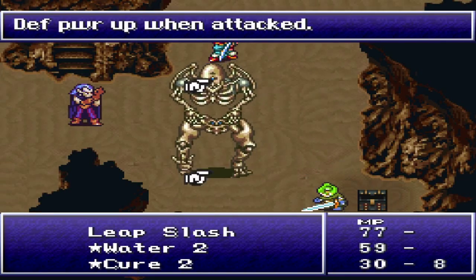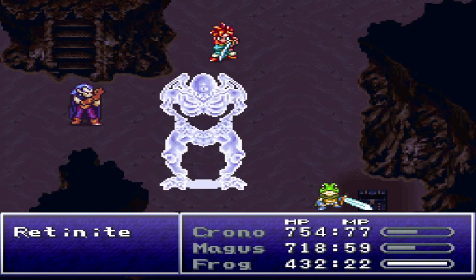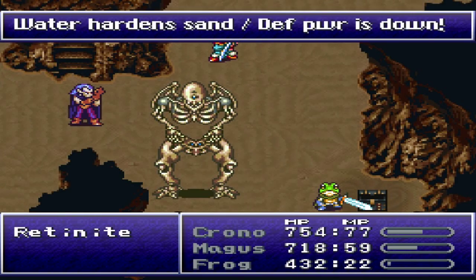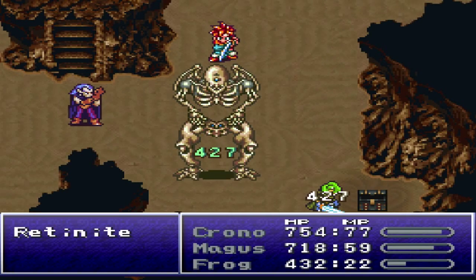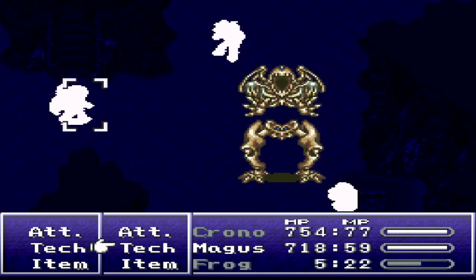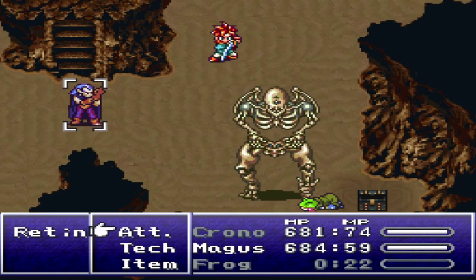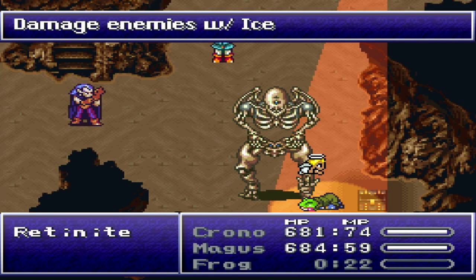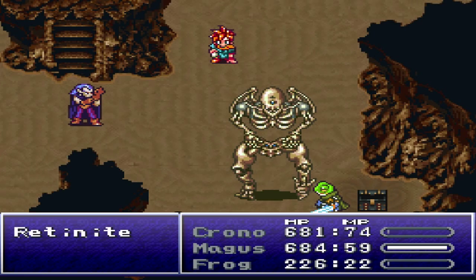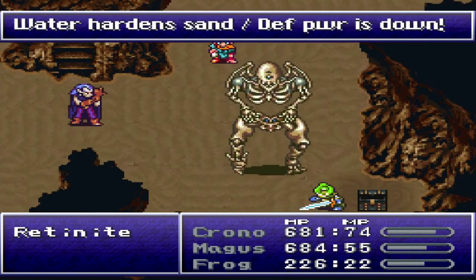Water 2. I'm assuming this guy falls under the same parameters where we need to damage him with water first. Zero - water hardened sand, defense power is down. Great. Might have to heal Frog after that one. My god. Let's get Life queued up and use that on Frog. With Magus we'll use Ice 2. Frog's back up but he will die to a strong attack. His defensive power is reduced but I'm not sure what we're supposed to be attacking with - I guess physical attacks.